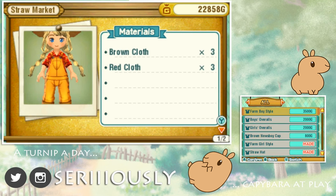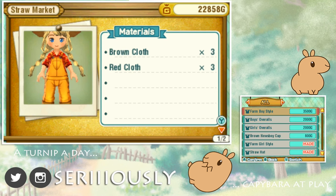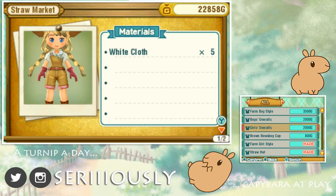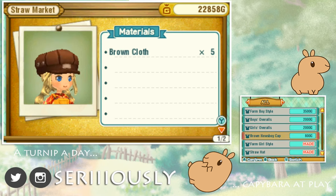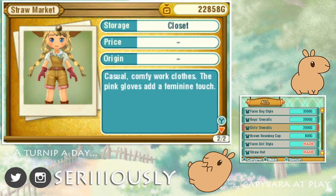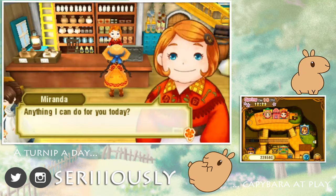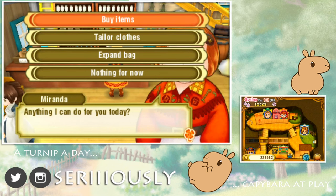Oh — tailoring clothes! Miranda said something about bringing materials and I zipped past it. We can have cute little overalls and a little newsboy cap! This is what happens if you start bringing specific cloths to her. You go from wool, change it into cloth, and you can even dye the wool or cloth different colors. I want those adorable little overalls! There's a ton of different clothing items you can make from all the villages — tropical island flair from Lulu Coco, farmer flair here. This is one of the most expansive Harvest Moon-style games I've ever played in my life!